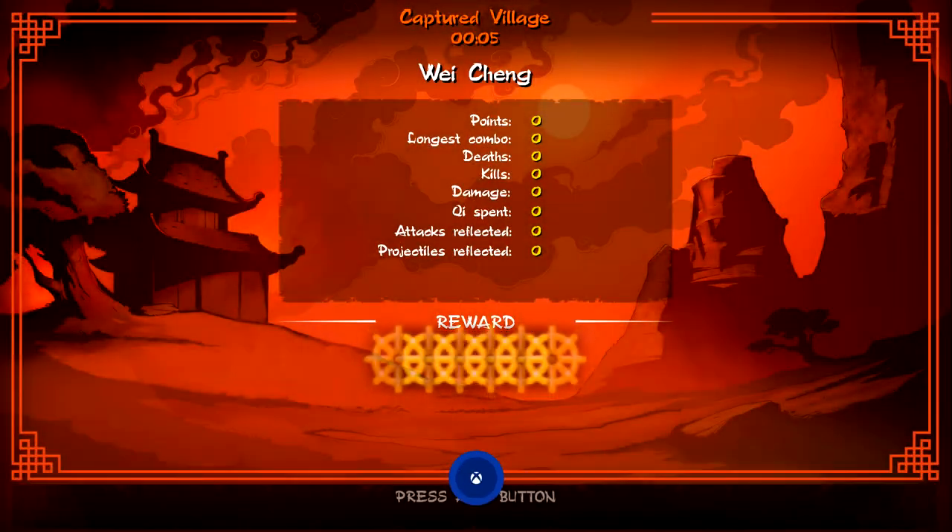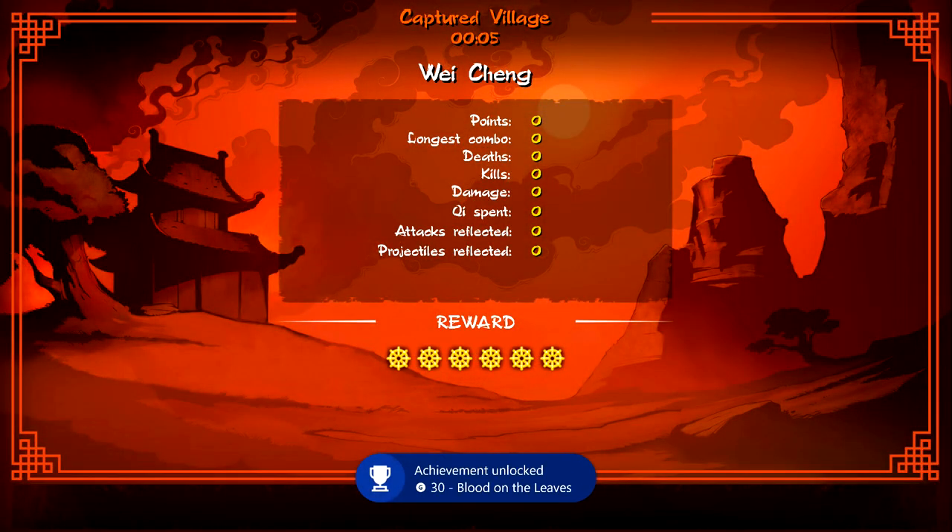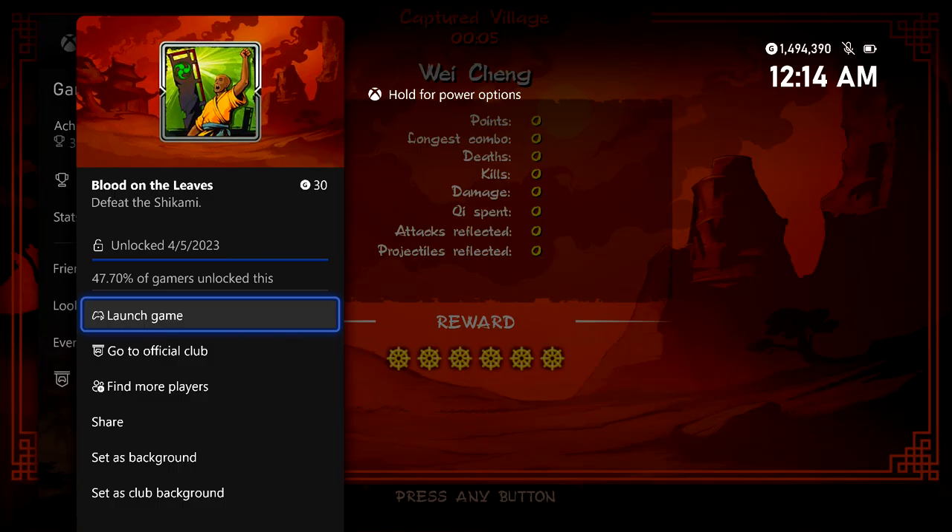There are going to be cutscenes and dialogue along the way, so make sure you get through those, but it won't require any real work. Once you clear the first chapter, you should get the Blood on the Leaves achievement for 30 gamer score.